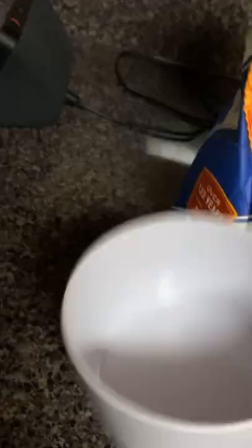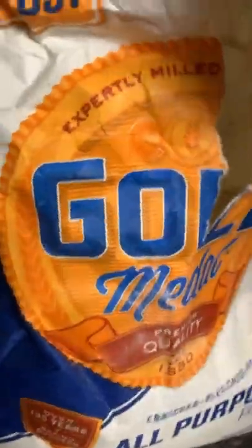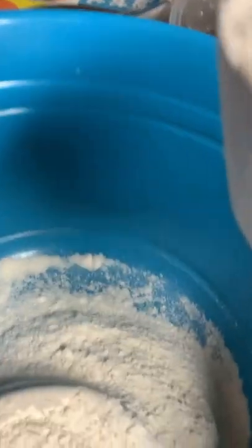First, we're going to need to grab a clean bowl like this. Now we're going to fill this cup with some good old flour. Scoop a big piece — got about a cup of flour. Let's dump it in the bowl. Let's do this two more times: two, three.